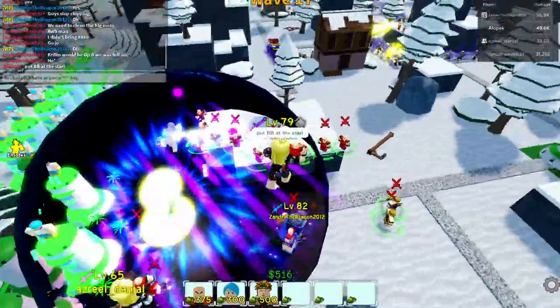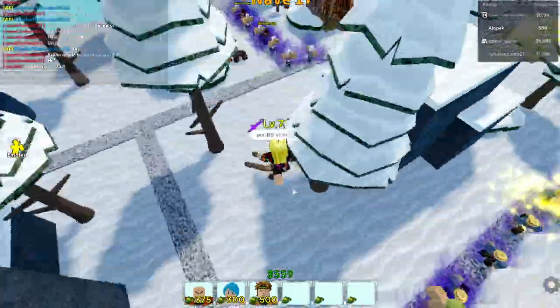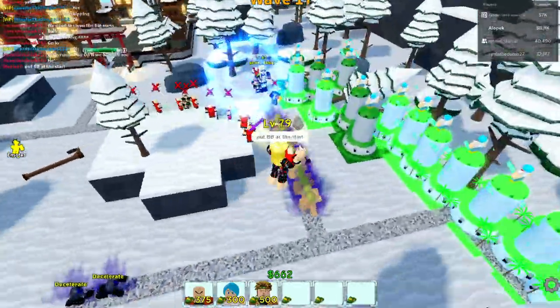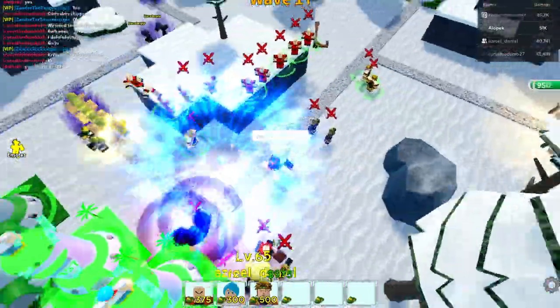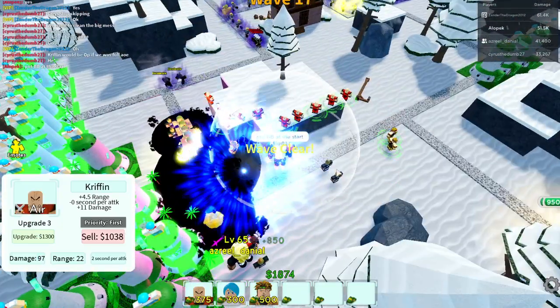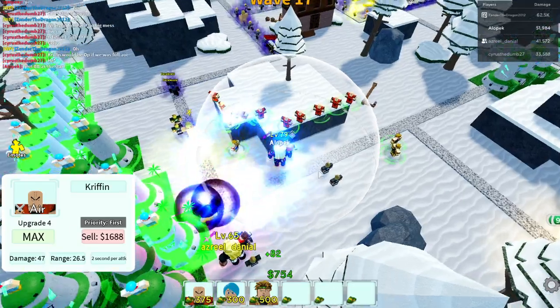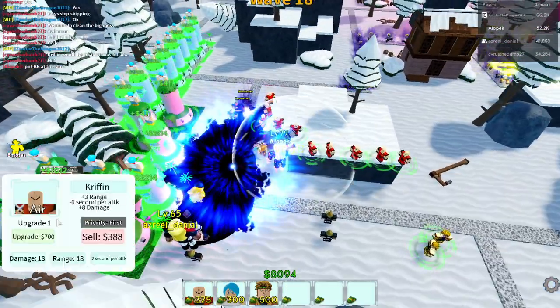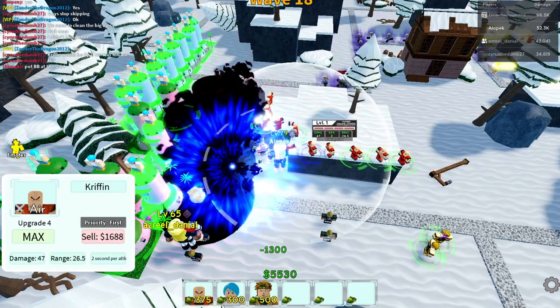Yo, put Blackbeard at the start man, jeepers dude! With Krillin we got Blackbeard for the time stop, and we got Dio and Gojo too for the time stops — dude, this is gonna be crazy!